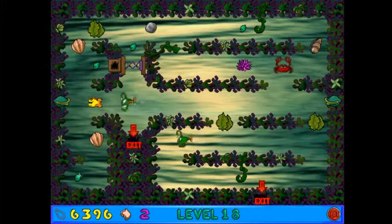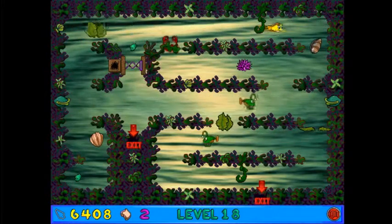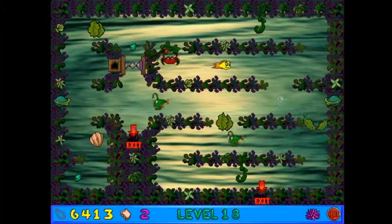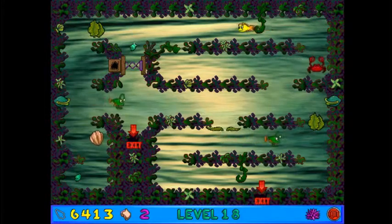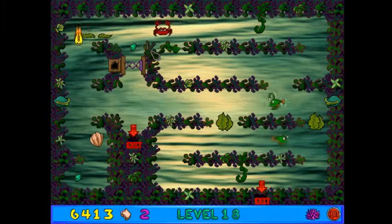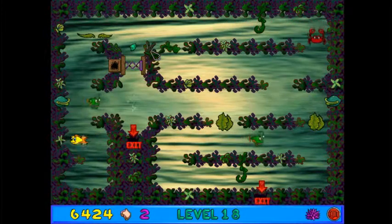Oh, thank goodness he slowed down. Clever use of the foreground objects, though. It looks like this is a wall, but nope — the crab can swim underneath it. I don't know how I feel about that. You have to backtrack all the way back to the beginning to get that kelp seed. I'm the kind of guy who's like, I'll just leave a kelp seed in a room that's easy to get, because I'm always used to level 40 in the first game.